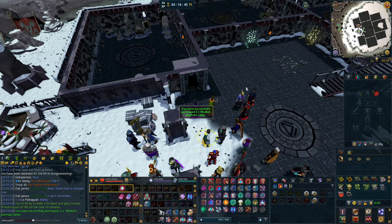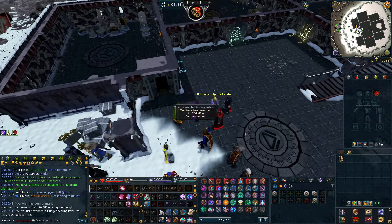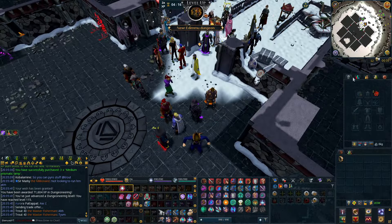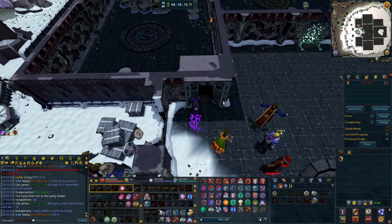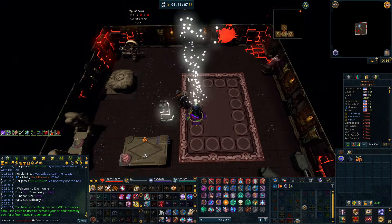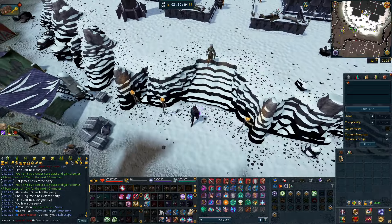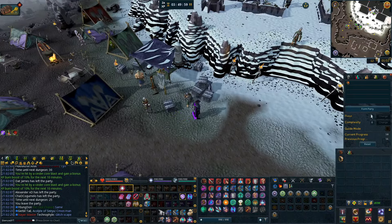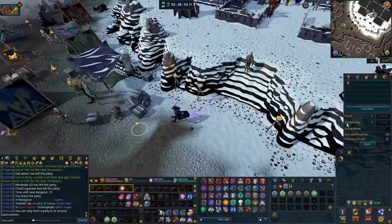I've been doing a lot of Dungeoneering lately and I'm kind of enjoying it a little bit more. I'm just a little bit of XP off of 115, so I'm going to use a few lamps just to get the level. Then we can do floor 57 and unlock floor 58, complete floor 58, and reset — that way we'll get a little bit of a higher prestige during the entire reset. And I just finished floor 58 and went through the whole run.